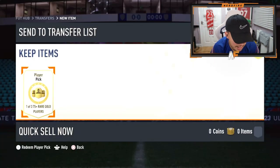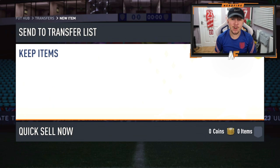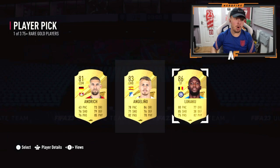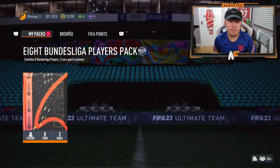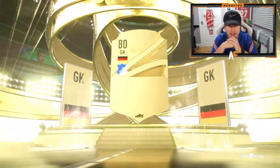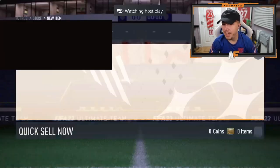Shout out to Kev - he's got a player pick. It's already a walkout, better than the ten Premier League packs we just opened. Lukaku from a 75-plus is not bad at all. He's also got an 8-player Bundesliga pack - board, German goalkeeper Borman. Not too bad overall.